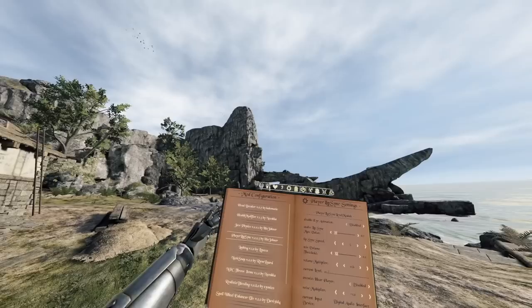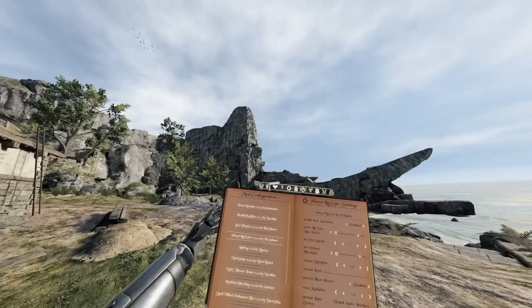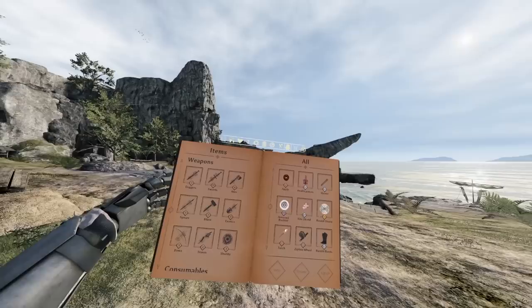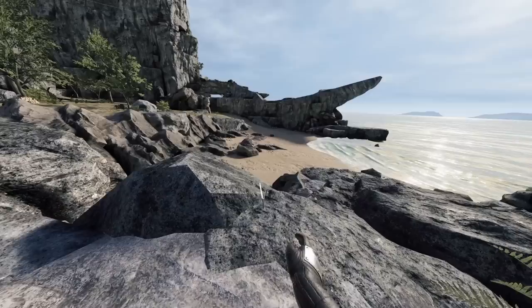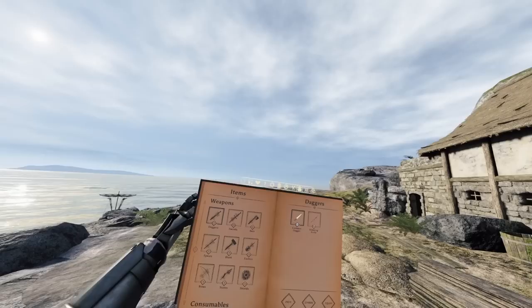First up is Portable Books by KaiDevi. When I open up my menu book, I'm going to have a ton of new options. I can select the backpack and have access to pretty much my full inventory of mods that I want to spawn from. If I'm anywhere on the map, I can select a dagger, common dagger, and equip right from the book. To me, this is an essential mod. I need it for live streams, I need it for dungeon runs. If you guys don't have this one already, you absolutely need it. It's available as beta in KaiDevi's Discord.